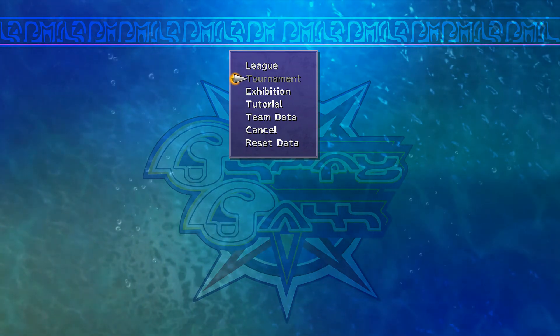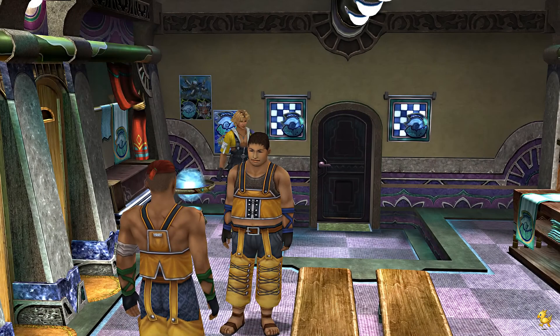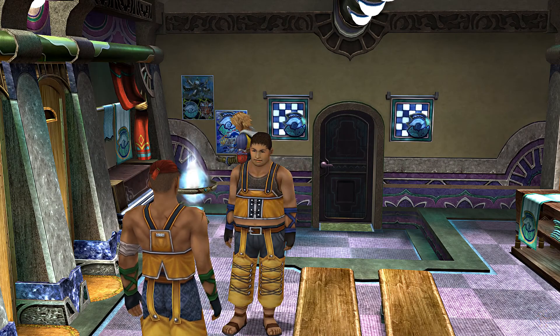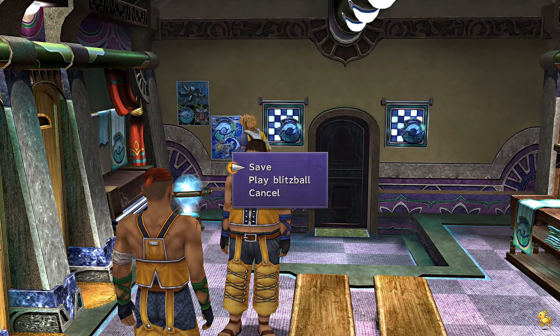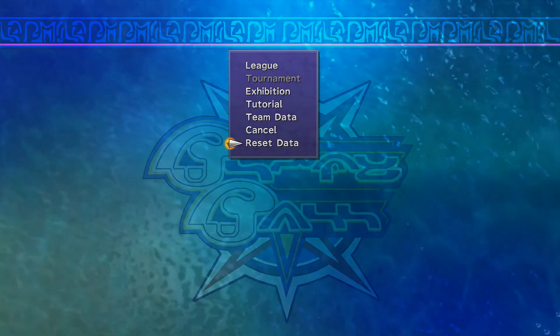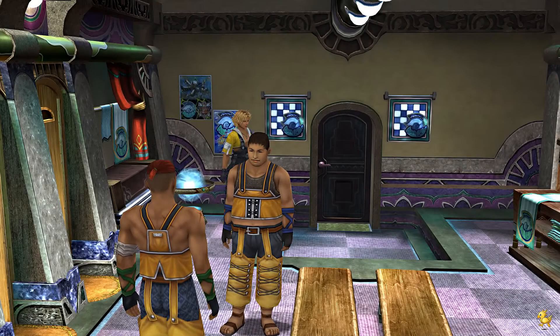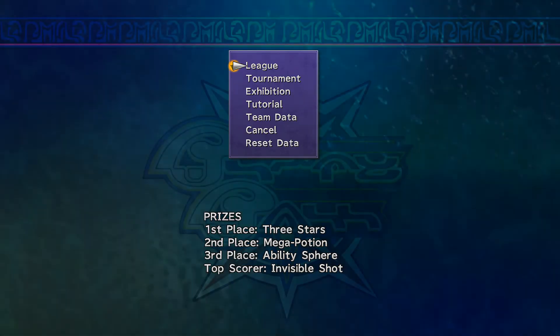The tournament is grayed out at the moment. How we get that activated is come to this screen, cancel, then do that one more time, cancel again, and play Blitz. You have to do it three times. And on the fourth time it should be unlocked — there it is.